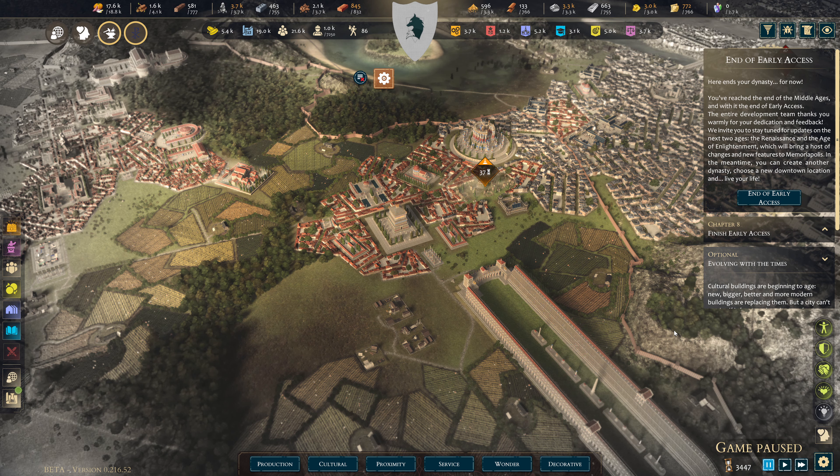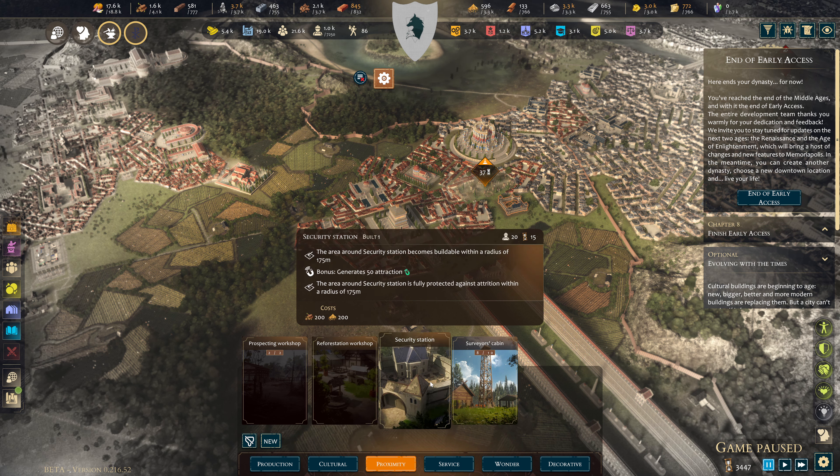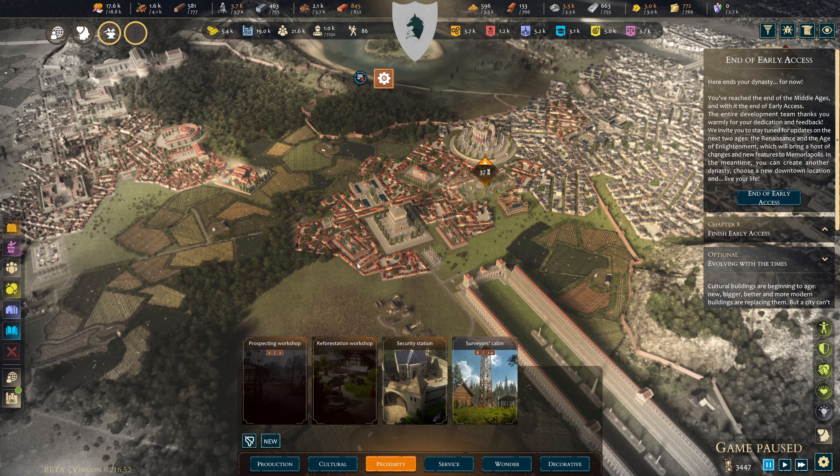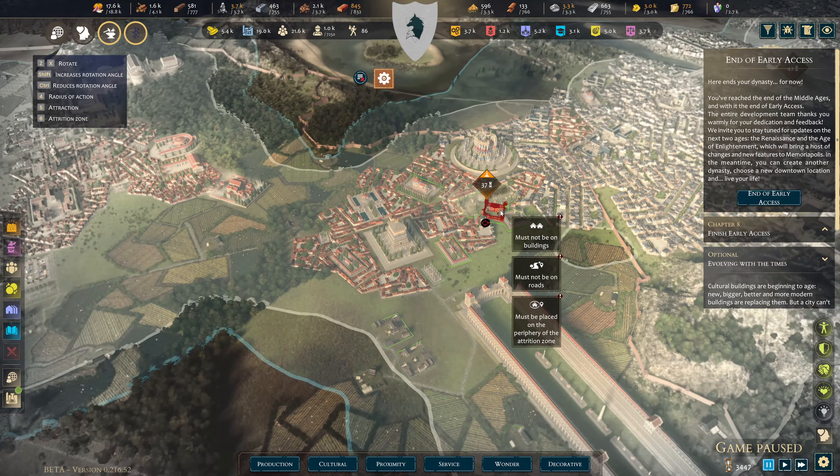In the proximity buildings we've got a few more — we've got the reforestation workshop. There can only be a thousand trees simultaneously; one tree provides between one and fifty wood, so it's a bit hit or miss. The security station fully protects the area around it against attrition with a radius of 175 meters.